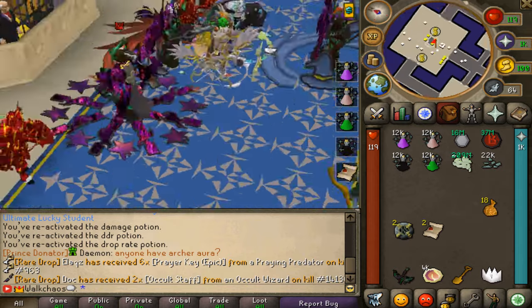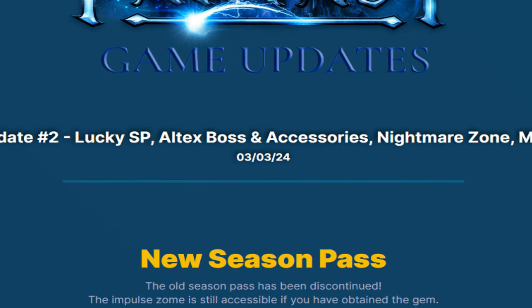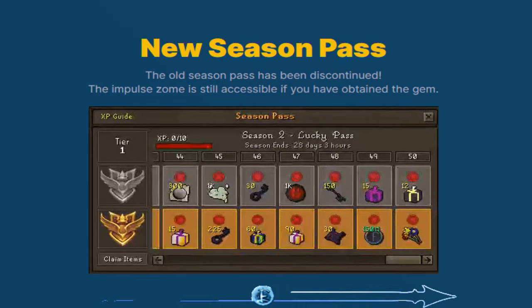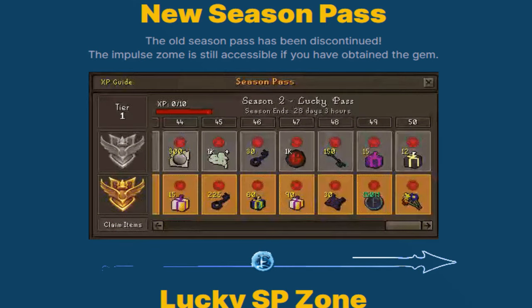Let's get right into this video. Fantasy Game Updates number two right here — Lucky SP, altix boxes and accessories, nightmare zone, and major quality of life improvements. First things first, a brand new season pass has been released, so make sure to go ahead and grab one of those.